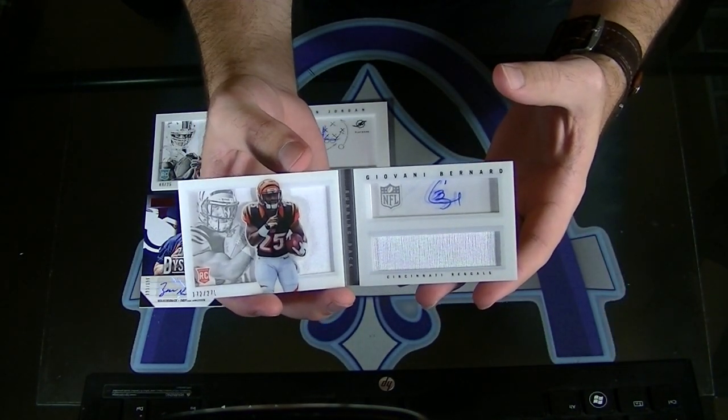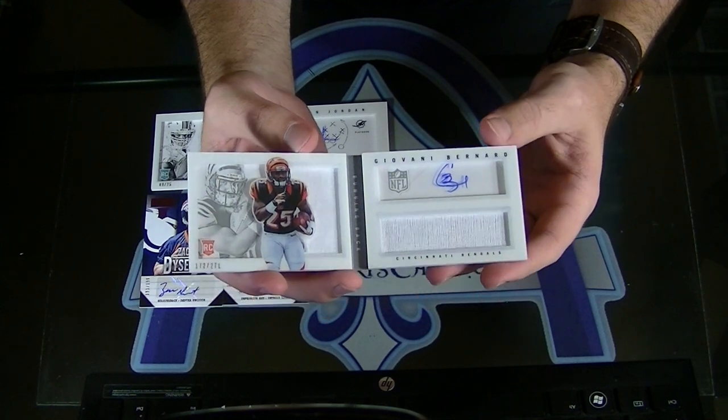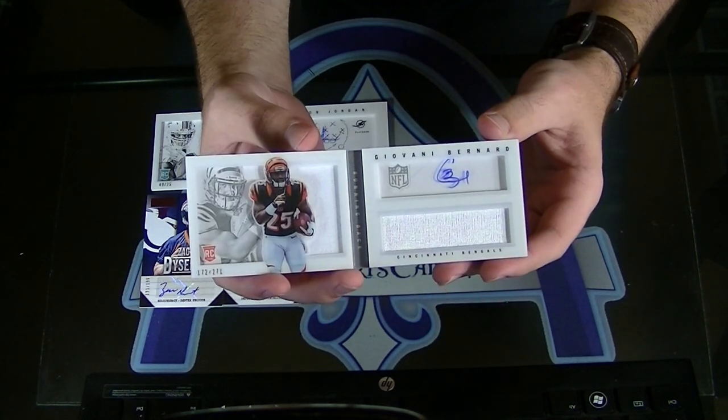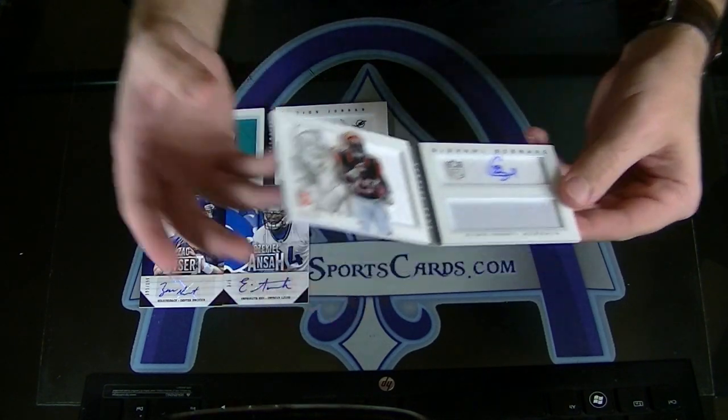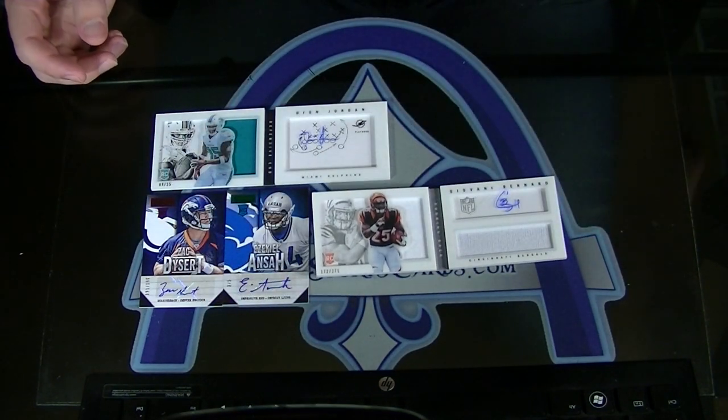A lot of times that would be a jersey and boom. Giovanni Bernard, the 271 Rookie Playbook. Ben, good choice. There you go, man. Thank you.